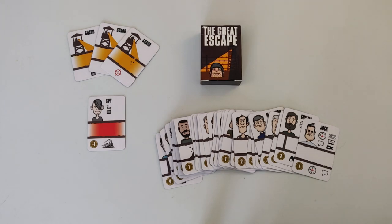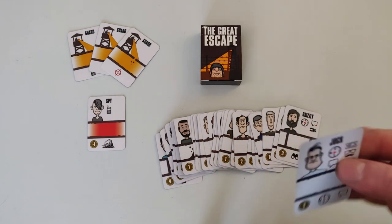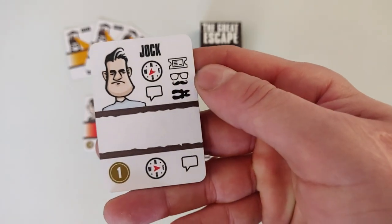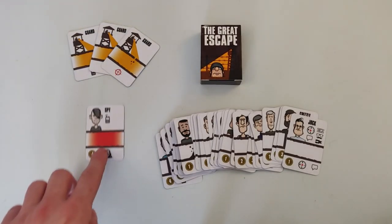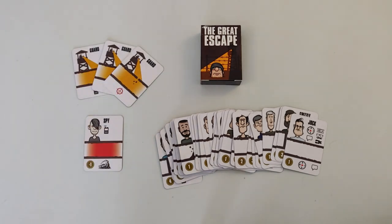Like I said, it's a card game. We have 48 cards. We have 44 different character or escapee cards — these are the guys which you are trying to get out of the POW camp — and then we have one spy card and we have three guard cards.